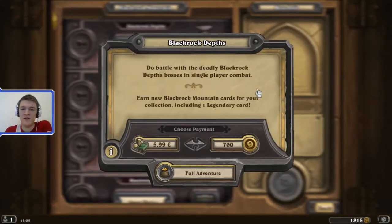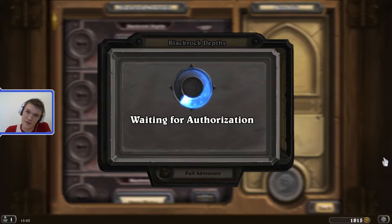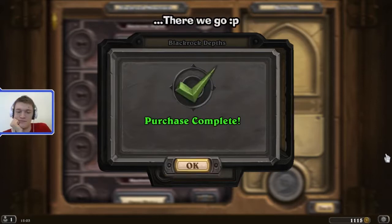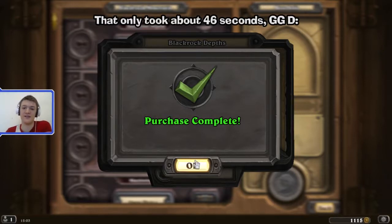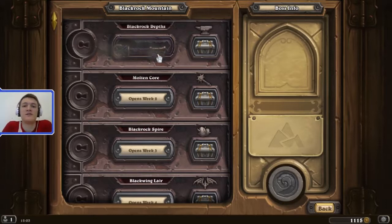I need to buy the first wing which is unlocked, and we will use some gold for that. It should give me my authorization - I have enough gold at least. Yay, finally that didn't take long! Let's press the key to go into Blackrock Depths.